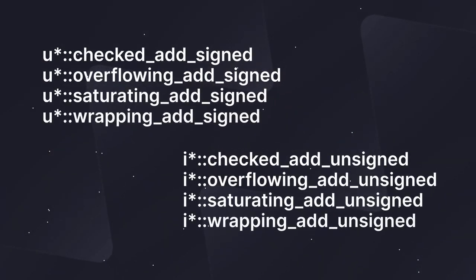Unsigned and signed integers both got a number of functions that allow them to be added to or removed from other integers, even if they aren't the same type. These functions allow you to do things like add an i8 to a u8, or subtract an i8 from a u8, and thus they return Options. This is in contrast to the normal addition and subtraction operations, which would normally just overflow.